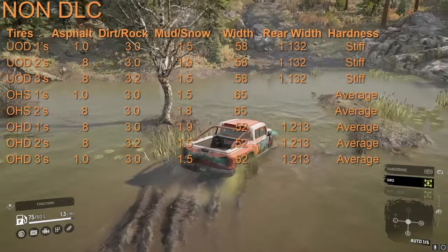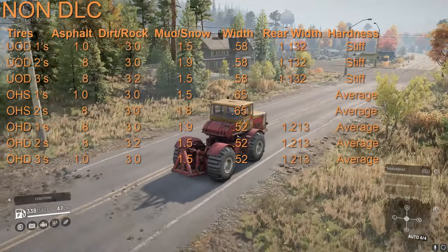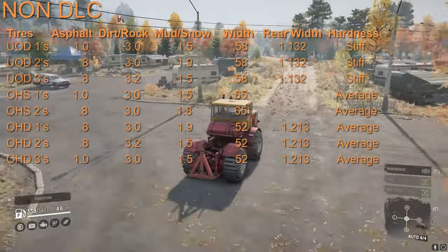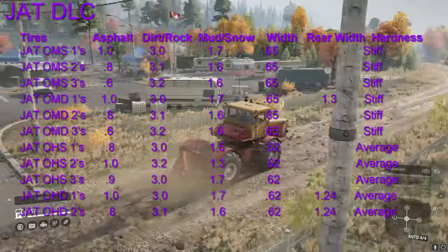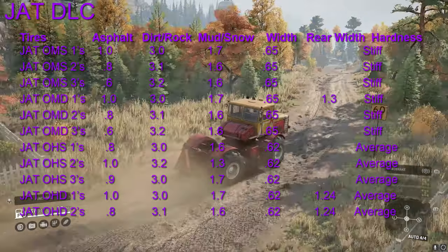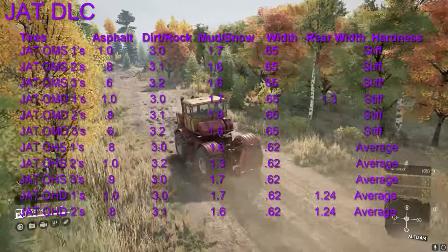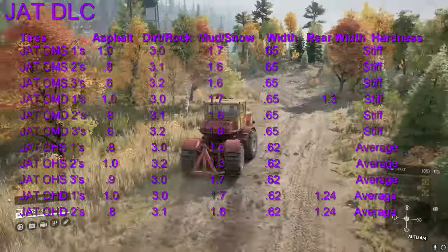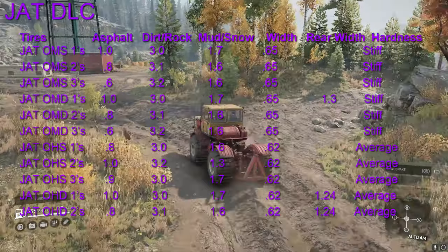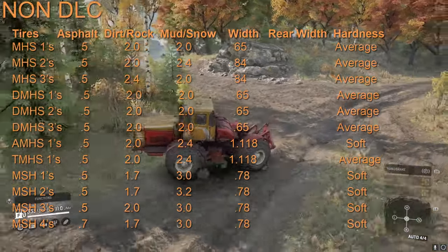Keep in mind this is just the total if you added it all up — they're not equal across the board. There is no base game 3s. The OHDs are tied with the 1s and 2s base game, and the 3s are worse by 0.1. They have the same hardness — two at stiff and two at average — and the base game and DLC tires have the same hardness at average and stiff. Other than unique or semi-unique tires, the best tires for mud ratings in the off-road category are still the UOD2s at 1.9 and OHD1s also at 1.9.